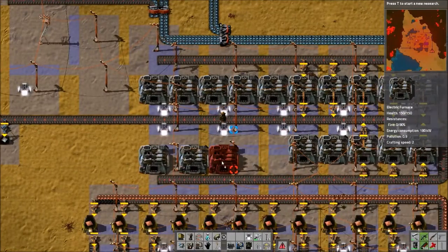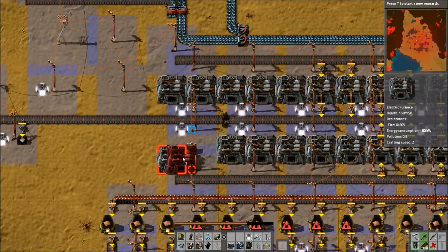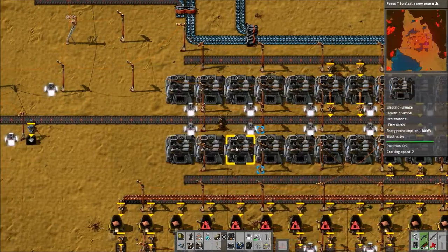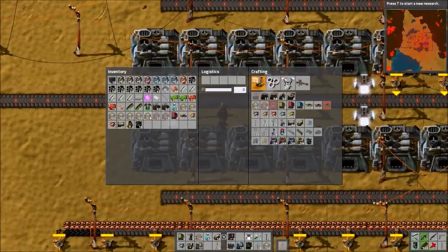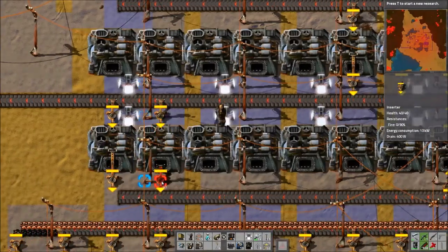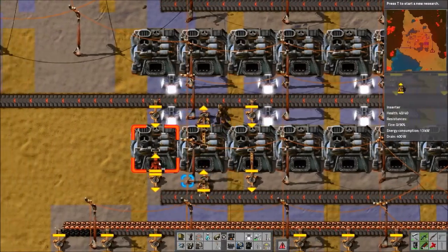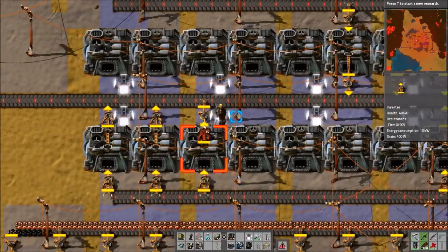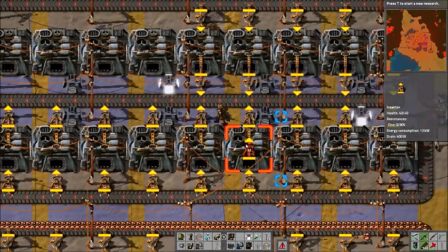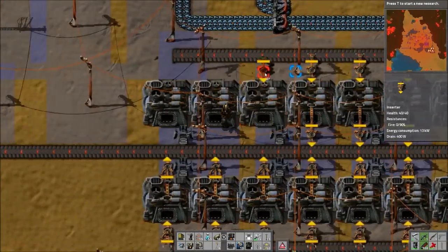The power requirement this is going to add is kind of ridiculous. I put those backwards again. We might need to upgrade our steam engines even more. I'm really not quite ready to go to solar yet, and I don't mind using steam — especially because we need a use for all this light oil, and that use is currently solid fuel. It's all backed up even with 60 of these.